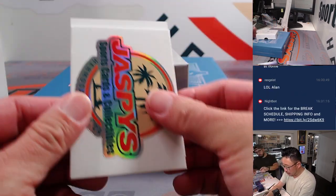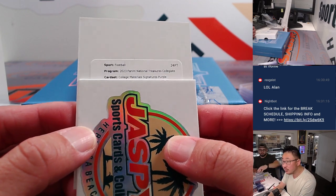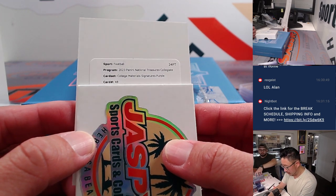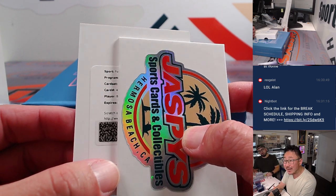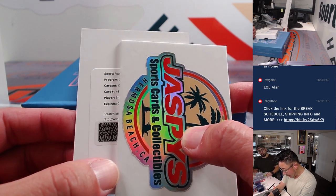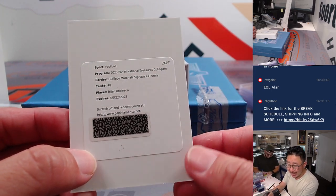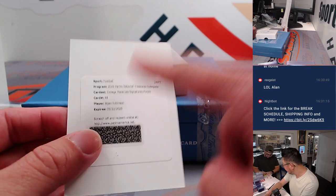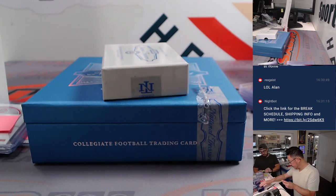The redemption — the final hit of the break — is a College Materials Signatures Purple, card 48. And it's Bijan Robinson. Nice one! Atlanta is a number block team, so that goes to Atlanta 0, and that is for Chris, who won that spot. That comes in handy — nice one for Atlanta.